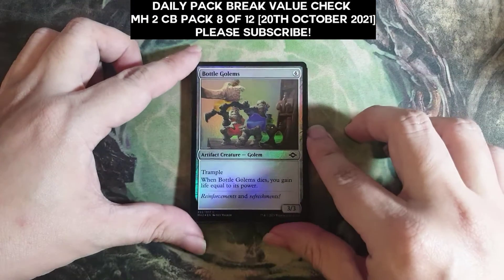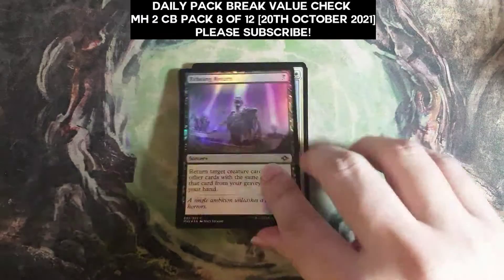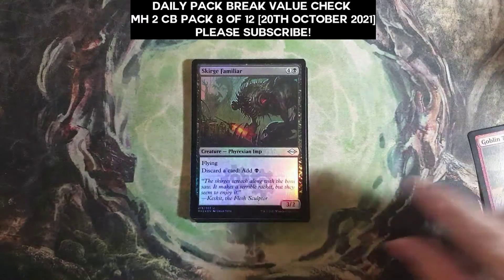As usual, we start with the 4 foil commons. Nothing significant — Trap Runner and Scourge Familiar.